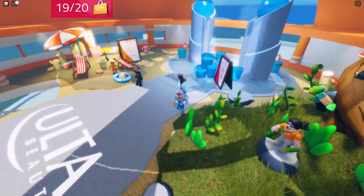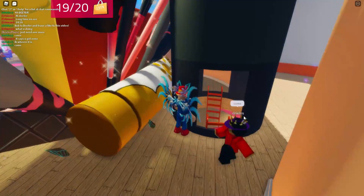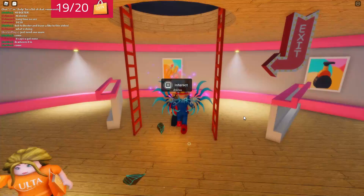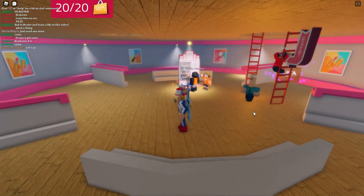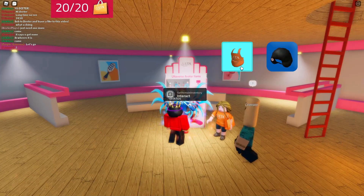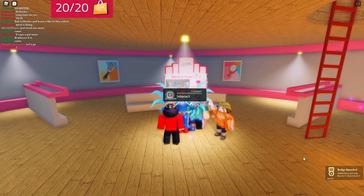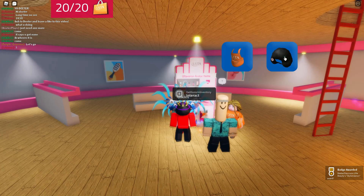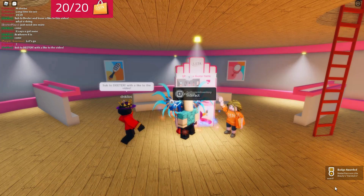The last one we need: go down to the main area where the big makeup case is, go behind there, and there are stairs going down with one of these bags down there. Conveniently, there's also one of these vending machines down here as well. Now that you have all 20 bags, go to one of the vending machines, click on the items, and you will get them. I clicked on the apron and you can see on the bottom right we've got the badge and the apron in our inventory. Then we click on the afro and we'll have that badge and item in our inventory as well.